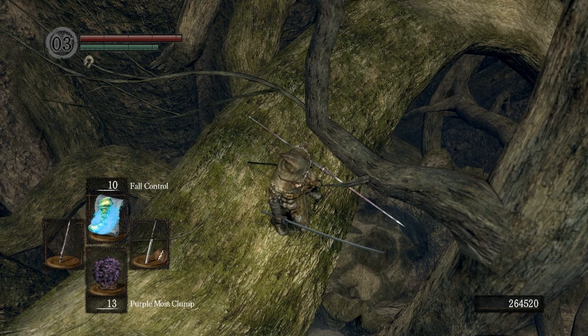There's also a hole in the middle of that hollowed out branch or tree, so we want to avoid falling into that because we won't be able to get back up to where the ring is.